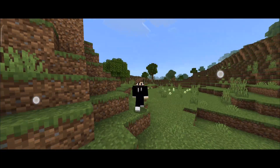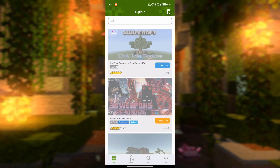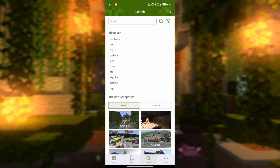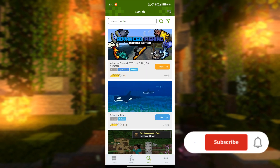Today I have a new mod pack for you. First of all, open the Add-Ons app. After you come to the Add-Ons app, you have to search for Advanced Fishing Mode. So let's search for it. I will show you how to download it, how to activate it, and how to fully use it. So watch the video till the end, and if you like it, like it and subscribe.